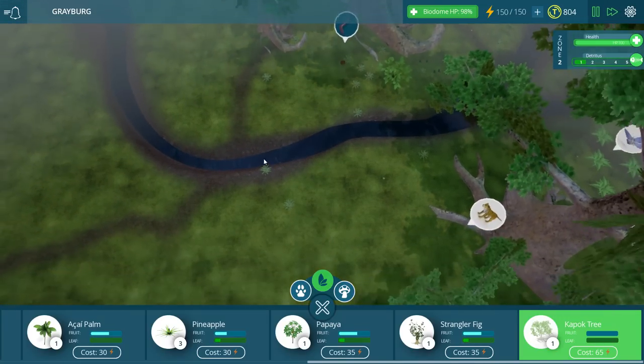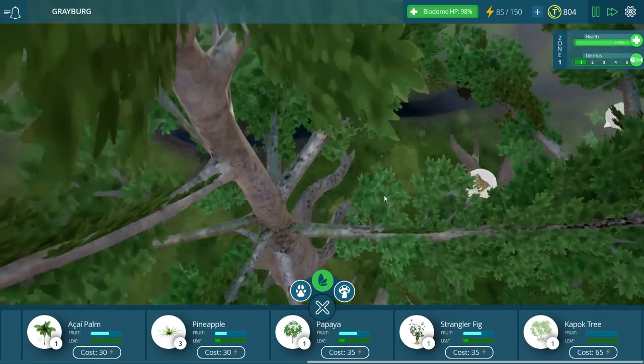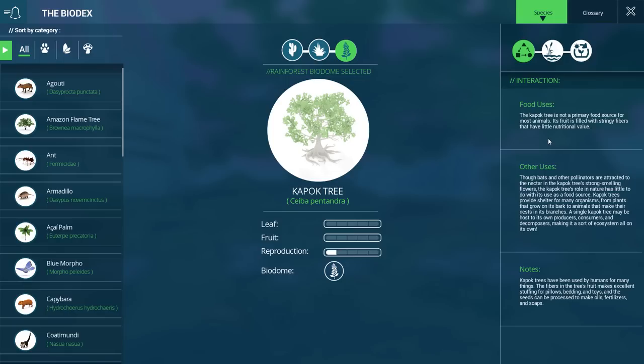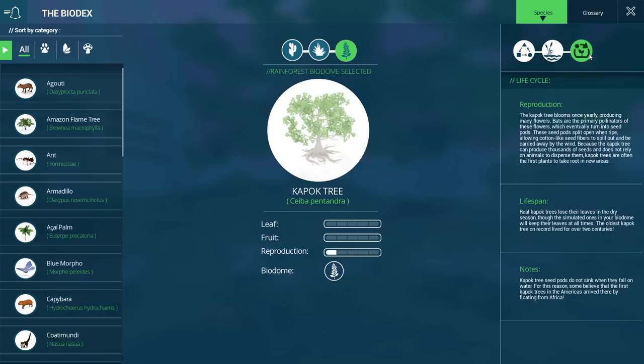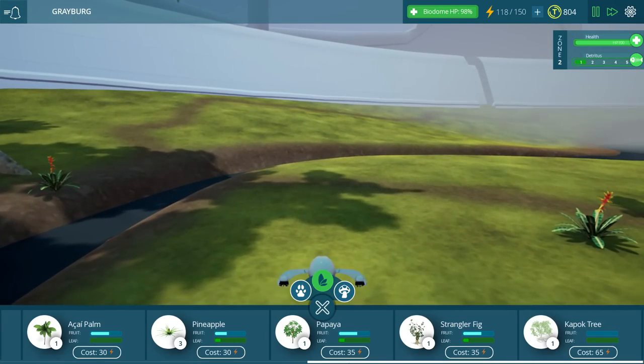Let me go ahead and put one down here — right about here. Now, I'm curious what these kapok trees have to say in the biodex, just because they don't have any leaves or fruit. So the kapok tree is not a primary food source for most animals. Its fruit is filled with stringy fibers and have little nutritional value. Kapok trees have been used by humans for many things. The fibers in the trees' fruit makes for excellent stuffing for pillows, bedding, and toys. And the seeds can be processed to make oils, fertilizers, and soaps. So it's basically just like a good-looking plant — it really doesn't serve any purpose for our environment, though. Well, that's too bad.